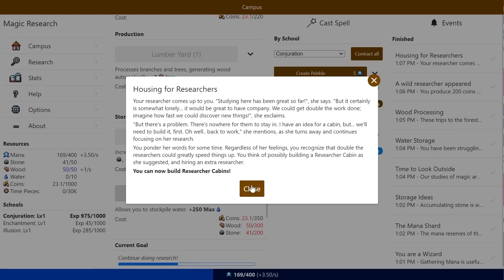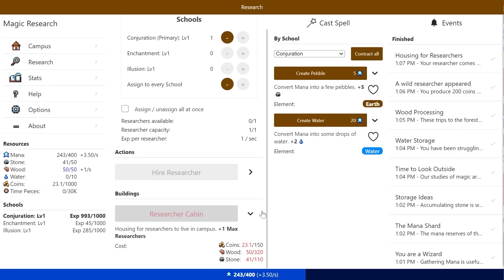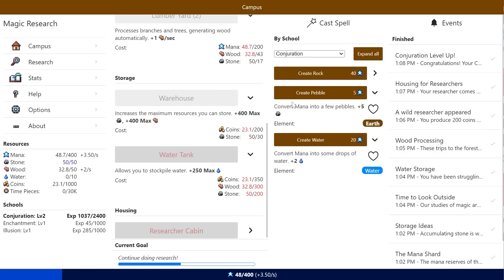You think of possibly building a researcher cabin, as she suggested, and hiring an extra researcher. So in research, conjuration primary — we're currently not working on anything. If I just assign to every school, hopefully we don't have to worry about it. The researcher cabin is going to require... that's not outside our capability at the moment. Conjuration is leveled up. Create Rock gets me 90. So we should probably get that warehouse as we can no longer store that amount.